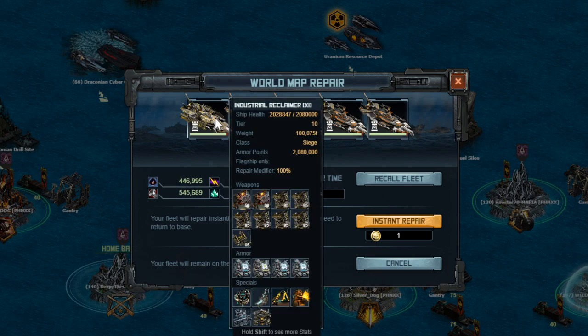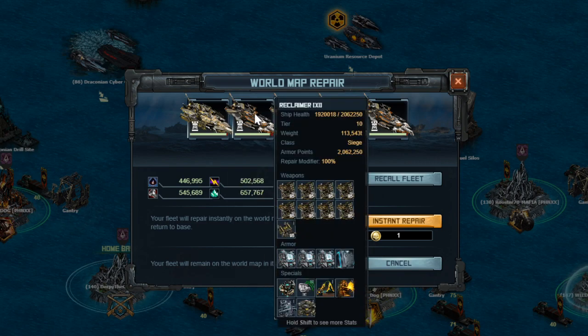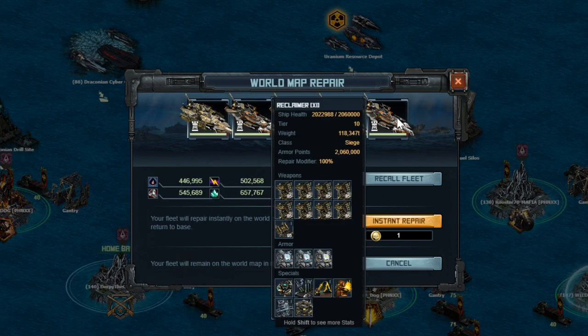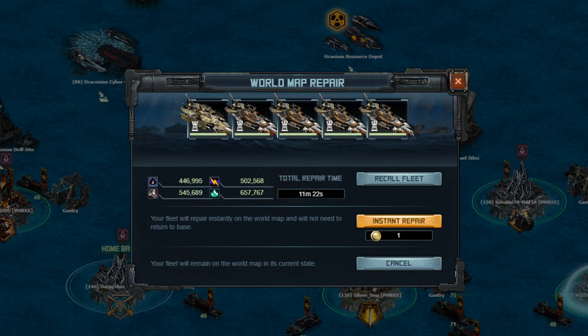Target is a little bit long, but the build is shown here. Flagship is a countermeasure build. Ship number two, or ship five — it doesn't matter where this one is located — is an evade, slightly faster build. The other three are just a pure damage version. And of course, this is full X1, 11 minutes 22 seconds repair.